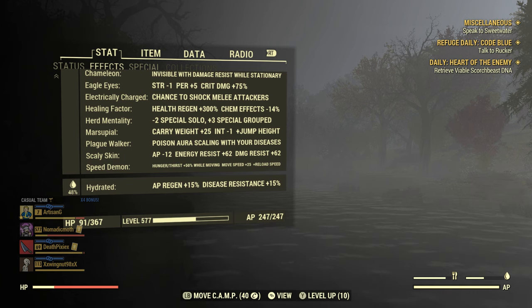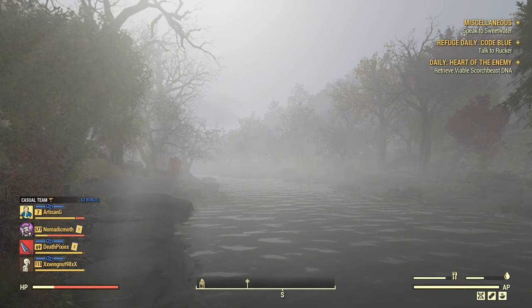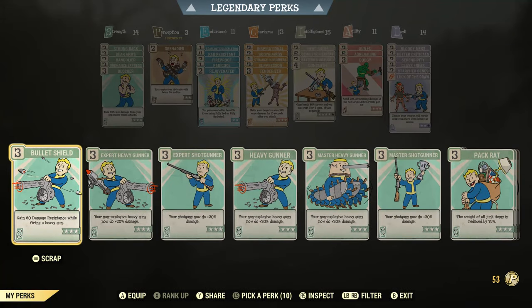It's not exactly a massive bonus, but if you don't have Speed Demon you will notice your reloads are painfully slow. Back to the cards for our SPECIAL loadout: Strength 14, Perception 3, Endurance 11, Charisma 13, Intelligence 15, Agility 11, and Luck is on 14.